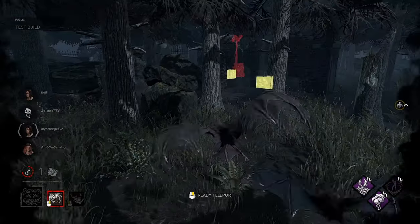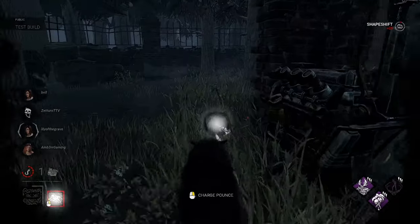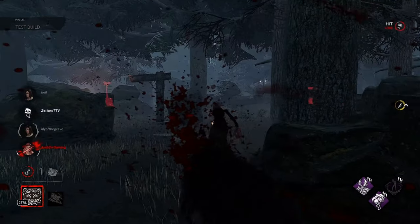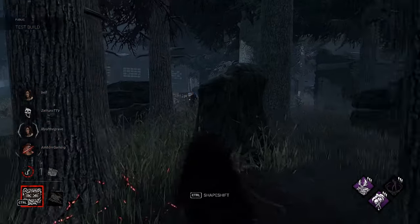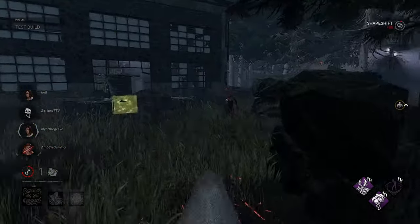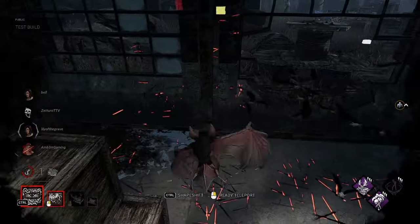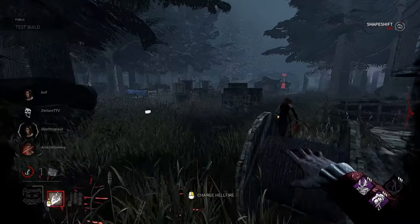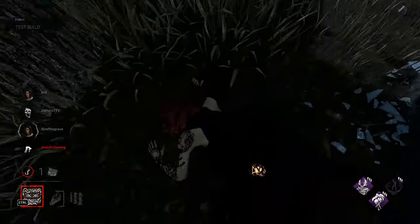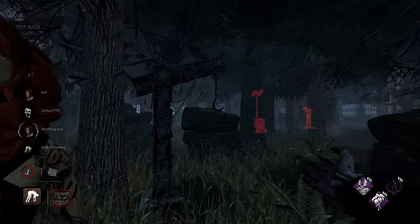We've got to check these gens though — we don't want them working too hard. Okay, we got Michaela here. Nice — we get a little hit there. I love the howl, the howl is cool. Get a little speed. That should be another kill — very cool.